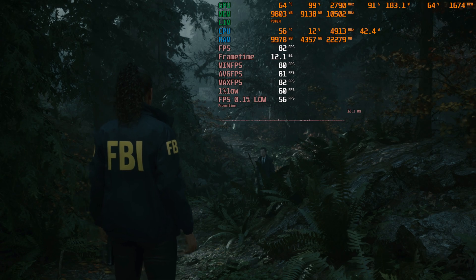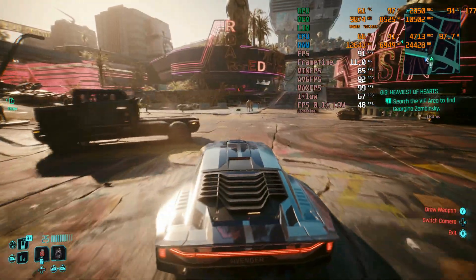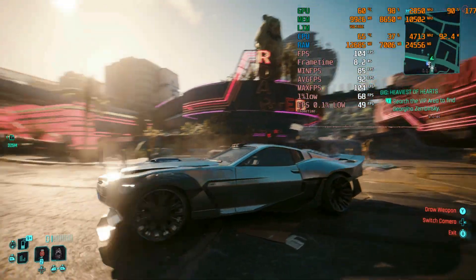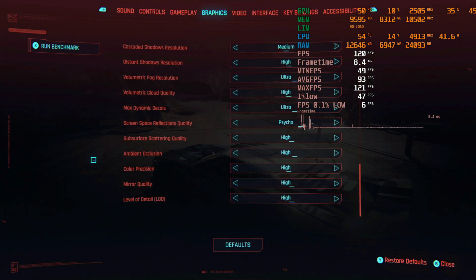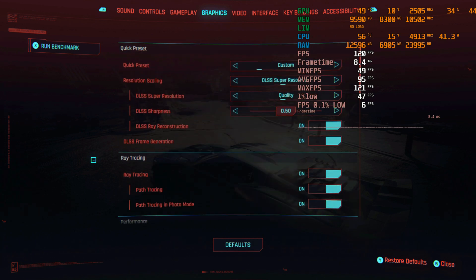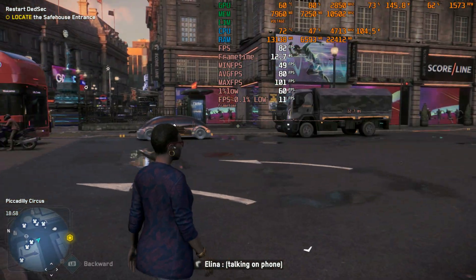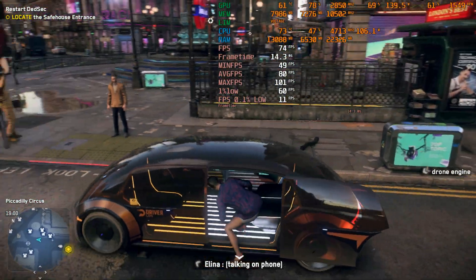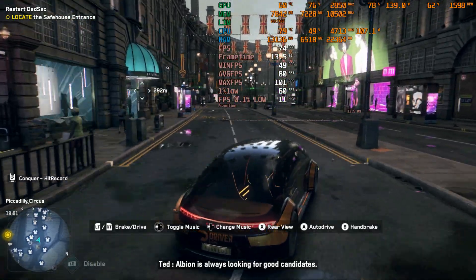Now let's cover the benchmarking section. We started with Cyberpunk 2077 Phantom Liberty — a dark town scene, bright and light. We used MSI Afterburner to capture minimum, average, maximum, 1% low, and 0.1% low FPS values, along with GPU and CPU temperatures. Next is a heavy ray tracing title — Watch Dogs: Legion. Note that these benchmark results may not reflect the exact current game version since this was recorded in March, so we now have a full new build report with better results since launch patches.